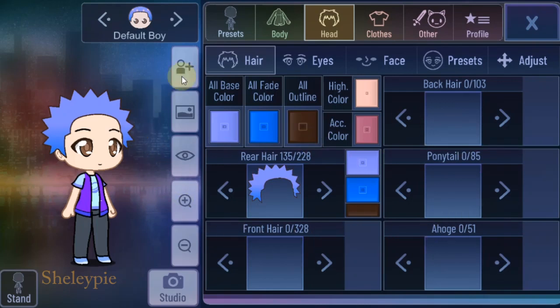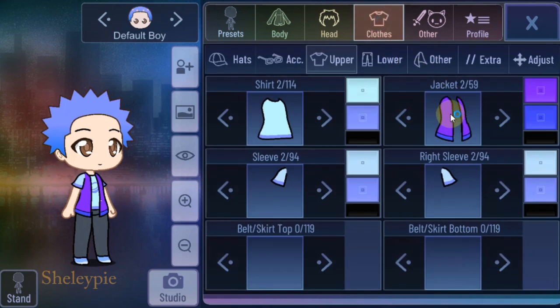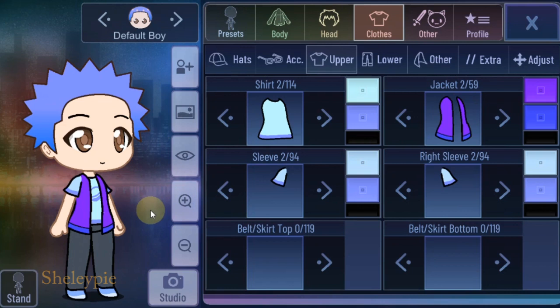Hey guys, there are a few things I want to show you today in Gacha Club. I cannot say it's a glitch. Let's look at the first one, which is the clothing - this is jacket number two, and you see there's a little white dot here. It's like a pixel. It's not a glitch; it is something that is just there, and I just want to point it out.